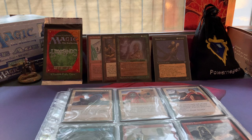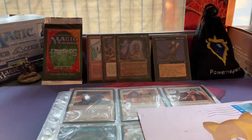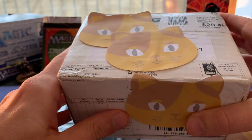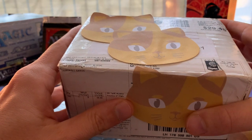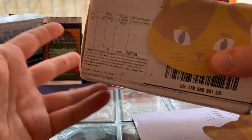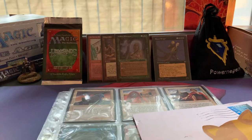Welcome to another episode of Timmy Talks, the channel where we talk old school Magic. Today I'm going to open an envelope from Belgium sent to me by Petra - it's full of Homelands cards. I'm also going to open this brick, which I don't know what's in here, but my buddy Ezra sent me this as a thank you. This is heavy, this is insane, so I'm really looking forward to opening this up.